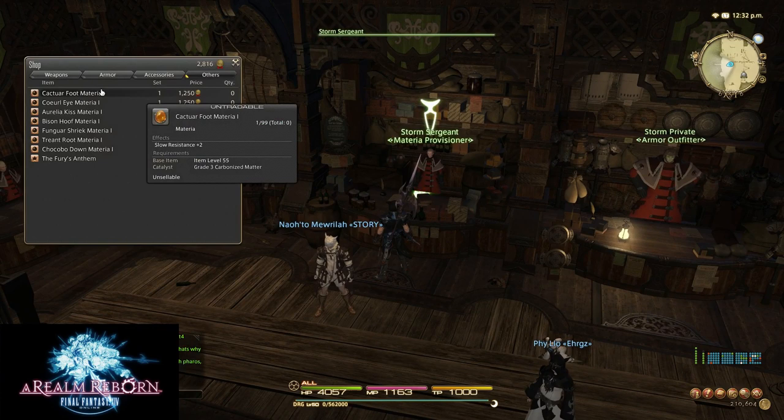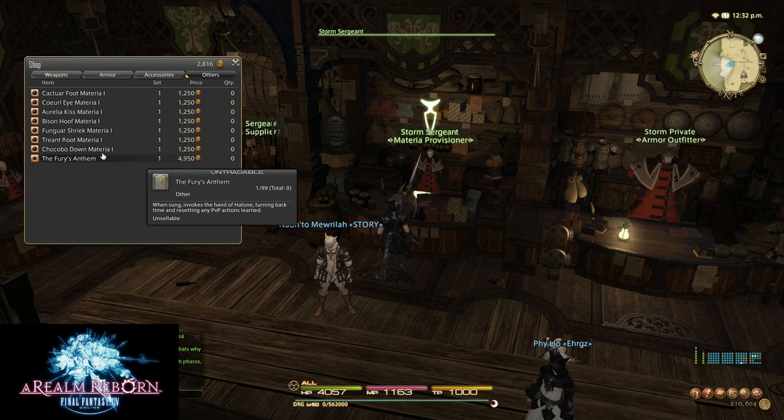There is PvP materia as well — it's pretty decent, just to give you an idea of what you can buy. Now, this item here — if you mess up on what skills you want to buy and put points into something you don't want, you're going to have to save up almost 5,000 PvP credits to buy the item to reset them. It's called the Fury's Anthem, and it's really expensive.